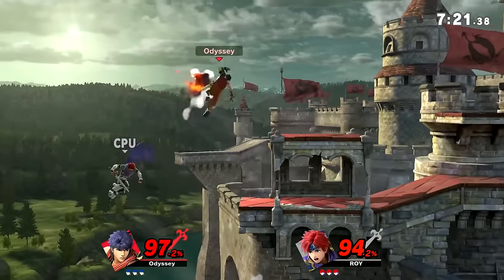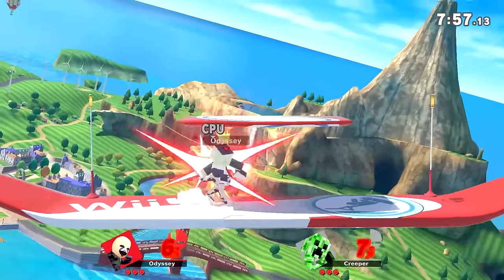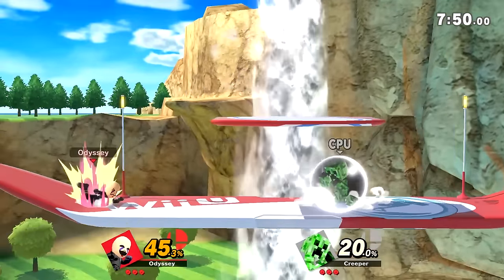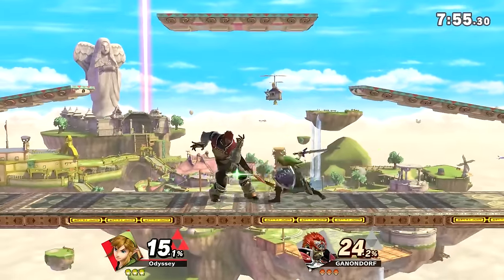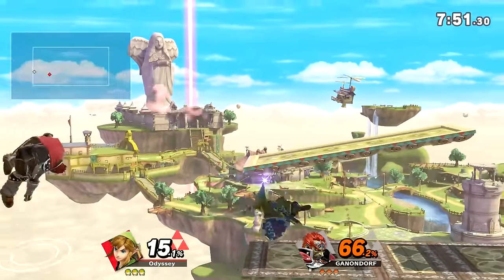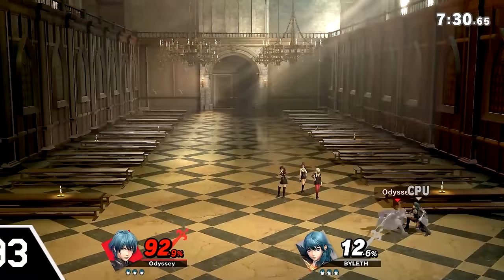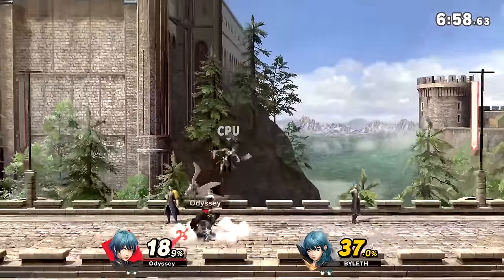Now we've reached a bit of a streak of stages that have a similar gimmick: they transform. Basically, with hazards off, the stage will stay in one location for the entire duration. However, with hazards on, they will either change into a new layout or travel to a new location during the fight. Generally I like fighting in one specific spot the entire time, as transformations can get in the way of battle. Number 93: Gaur Plain Monastery. This is the worst of the bunch, since every transformation is a walk-off for some reason, meaning there's barely any reason for this to even transform.